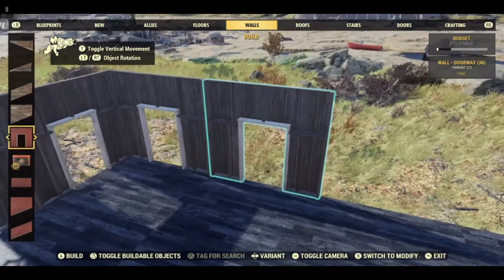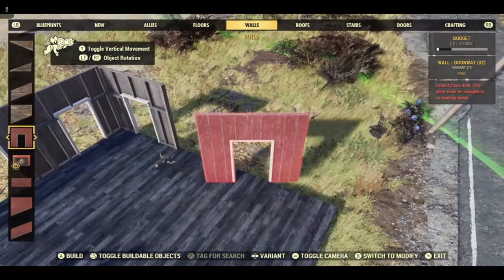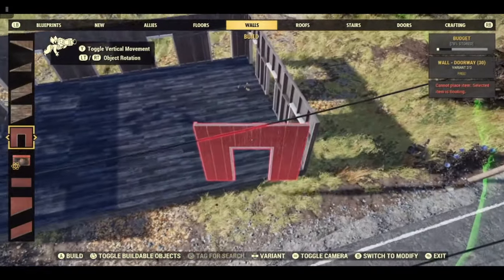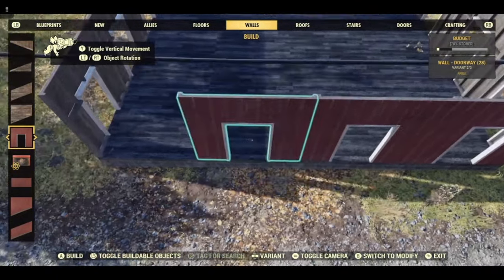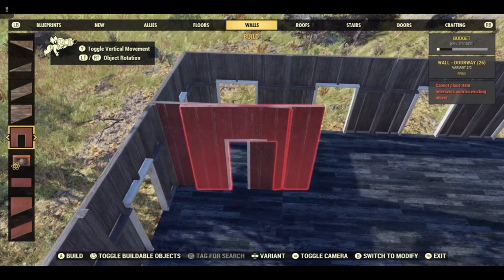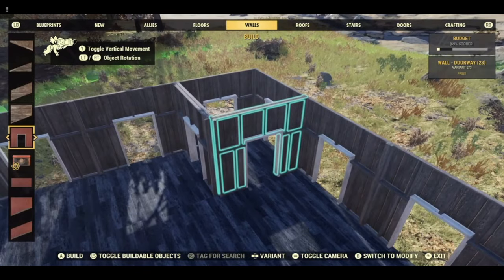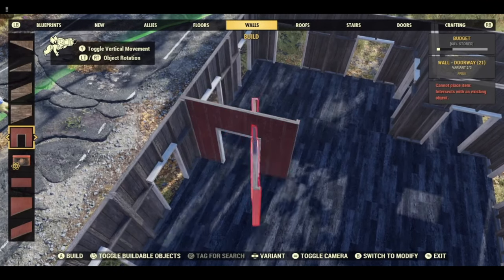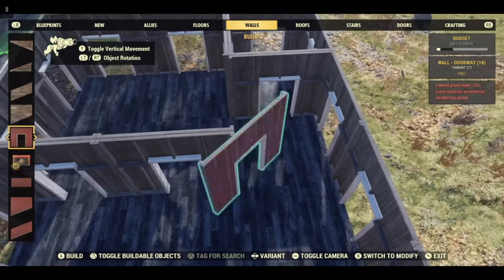Just put walls all the way around to start with. We have the tower which will be here - I'm going to double wall that now because we are on over two foundations - and then the interior part is here, like so.